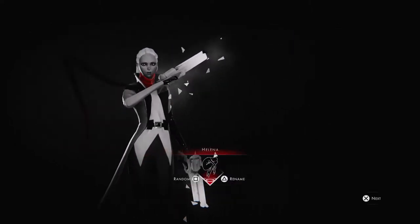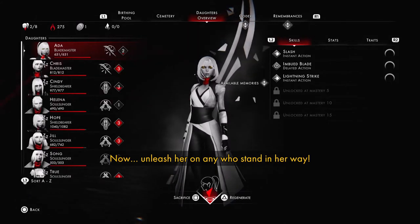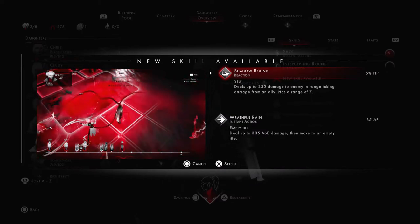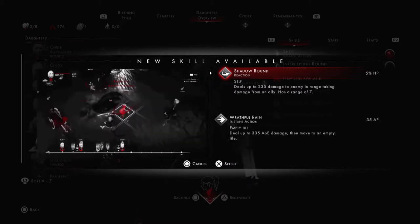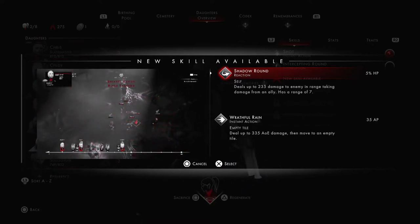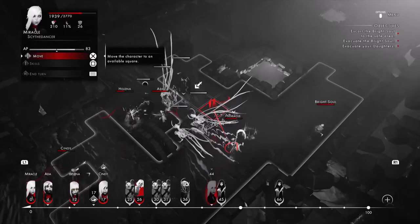So, that's a quick overview of the Soul Slinger. You can see that in the beginning of the game she has the ability to deal a modest amount of damage from long range, and a skill which can intercept enemy attacks. Now let's look at the details of the two skills the Soul Slinger will unlock at level 2. The first skill is Shadow Round. This is a reactionary skill which deals up to 235 damage to an enemy taking damage from an ally. This skill has a range of 7, and costs 5% of maximum HP.